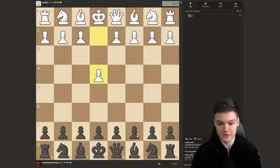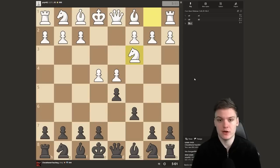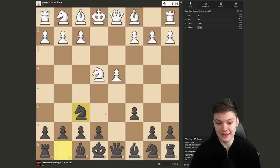Looks like we're getting a game against somebody that's a little bit higher rated — almost facing the 1100s — and we're going to be sticking with the Caro-Kann. It looks to be going for the classical variation, and we're going for the Tartakower by going e4 and then knight f6.